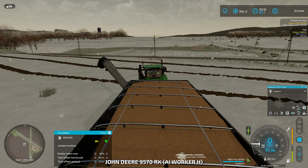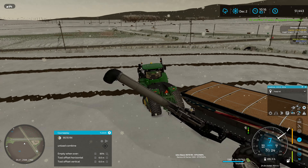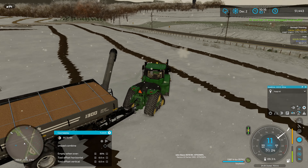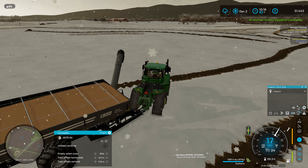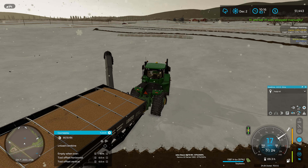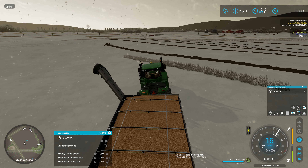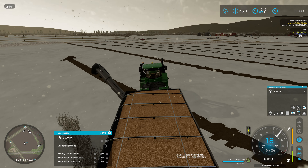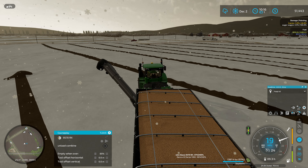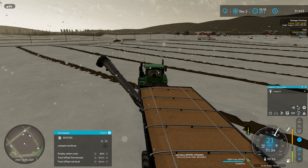I need to unload the grain cart — I'll try clicking it, though it probably won't work for some reason. It didn't want to work with the soybeans on the last field either. Normally you click that yellow button and CoursePlay will go unload the grain cart. Don't know why — just something with the snow here. Nothing wants to work. Whenever you get snow, seems like that's when everything stops working.